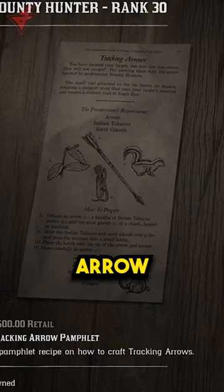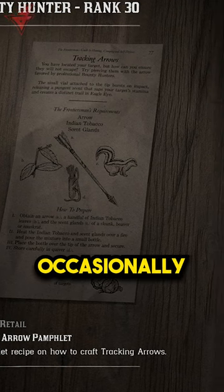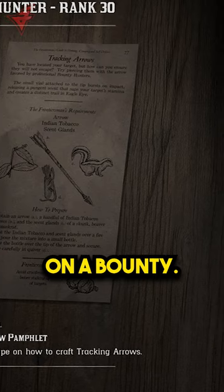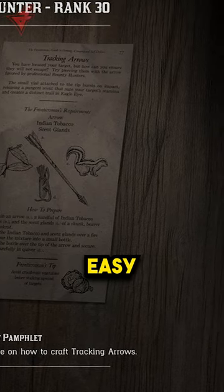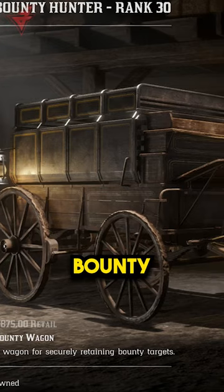The second item is the Track and Arrow Pamphlet. By itself, it's not that useful, but occasionally you will get a Bounty Hunter daily challenge which requires you to use a Track and Arrow on a bounty, and this is very easy gold. It will pay for itself in the long run.